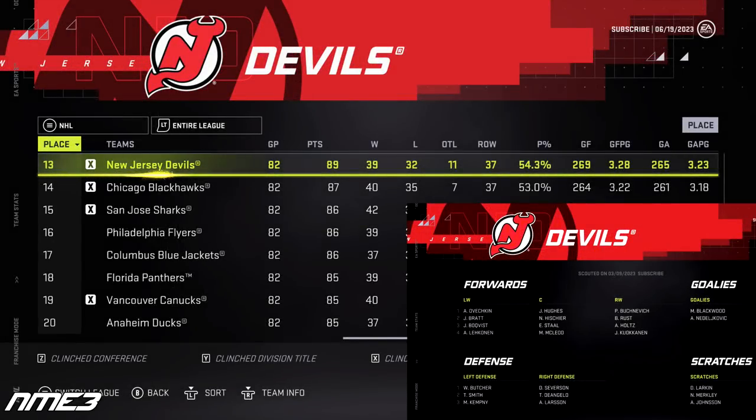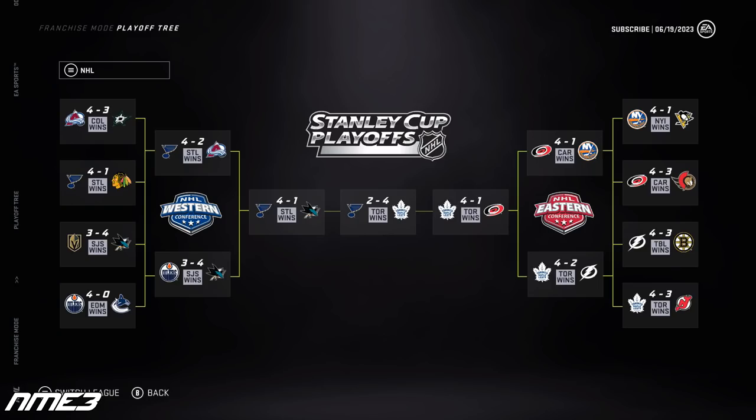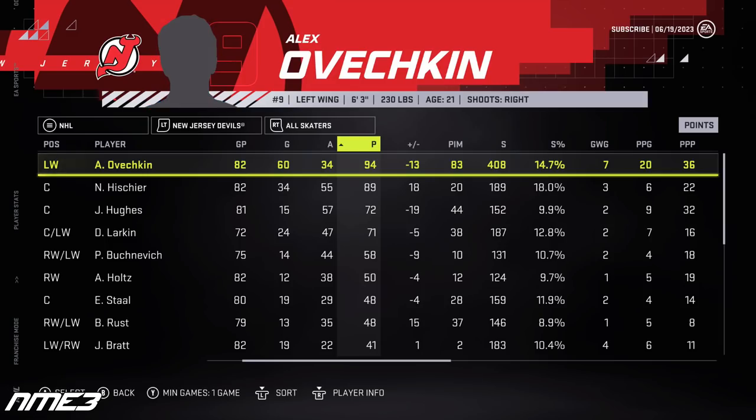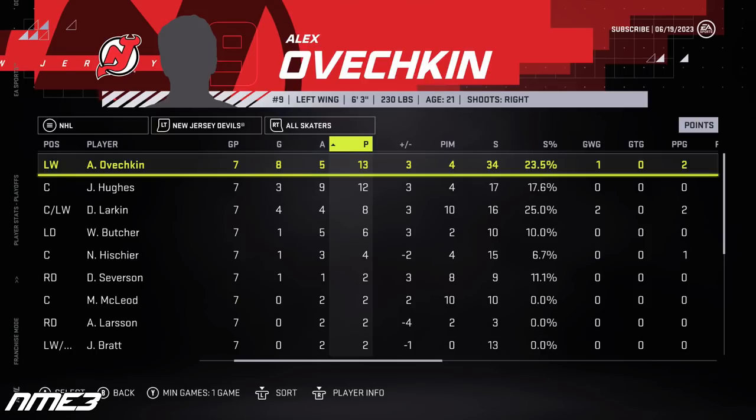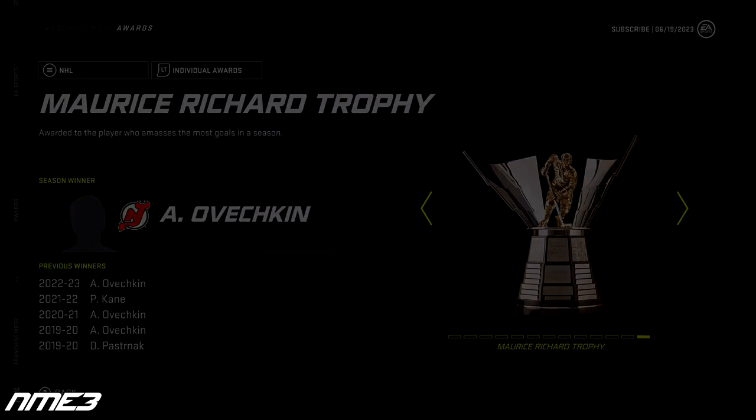The Devils go all in for the Cup in year 2, finishing 13th in the NHL, but at the trade deadline they traded for Dylan Larkin. Come playoff time it doesn't do much as they lose to the Leafs in the first round in 7 games. Ovechkin has another amazing season scoring 60 goals and 34 assists for 94 points in the regular season. In the playoffs he was a beast with 8 goals and 5 assists for 13 points in 7 games. He increases to a 95 overall and wins the Maurice Richard Trophy.